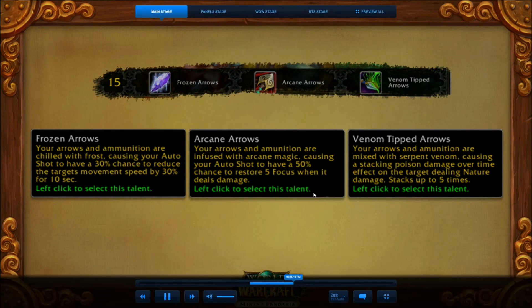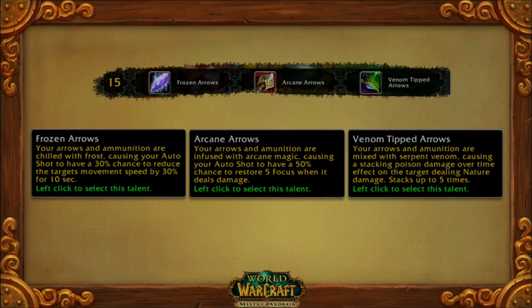The top hunter tier is about arrows and ammunition. This is something we've kind of flirted with a few times and we think this is a great place to deliver it. You can have three different types of ammunition just by choosing the talent. The frozen arrows do the kind of thing that Frost usually does in our game. The arcane arrows restore focus, and then the venom-tipped arrows put a dot on.